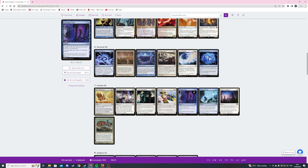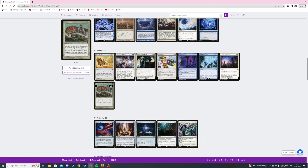Next card is Occult Epiphany — one blue and X instant. We draw X cards then discard X cards and create a 1/1 spirit creature token for each card type among cards discarded this way. Then we're playing Release to Memory — a four mana instant. Exile target opponent's graveyard and for each creature card exiled this way we create a 1/1 colorless spirit token.